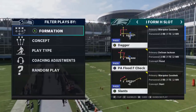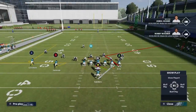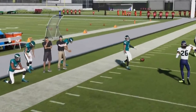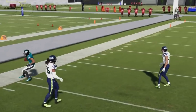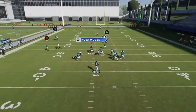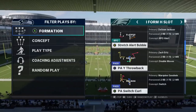Next up, out of the I Form H Slot, we have the PA Throwback. This is pretty much a straight man beater — everything on here is a man concept. The zig route and the comeback route will beat any man coverage — man zero, man one, man two — it really doesn't matter. The easiest one is the B route — get a good catch and run. Comeback routes are just really good for man; you can body it even if you don't get the separation, shielding your defender. Good man concepts.